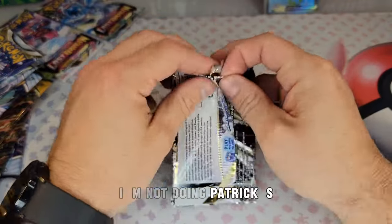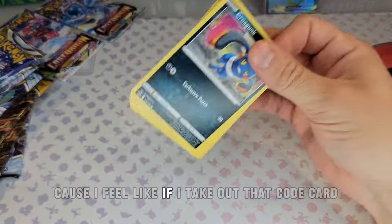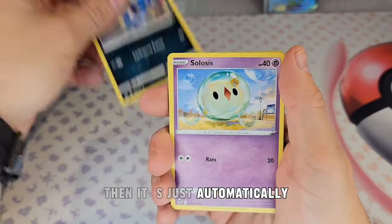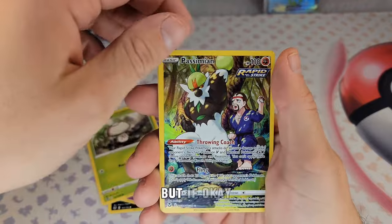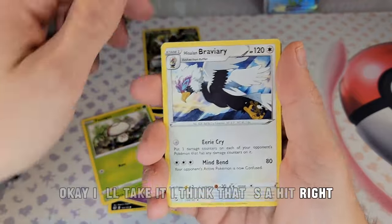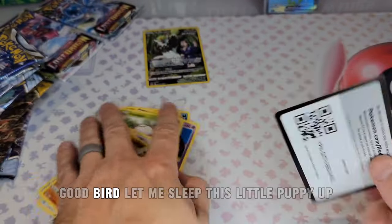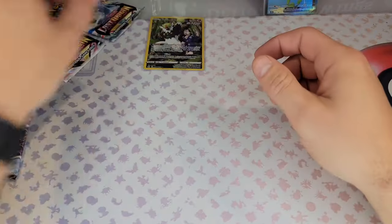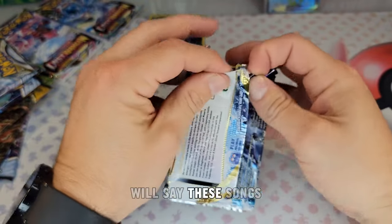No pack tricks. I feel like if I take out the code card and it's green, it's automatically telling me I got nothing. But okay — I'll take that, I think that's a hit. It's a pretty cool one. Not falling too far behind there, Sam's Club. Saving the Evolving Skies for last.